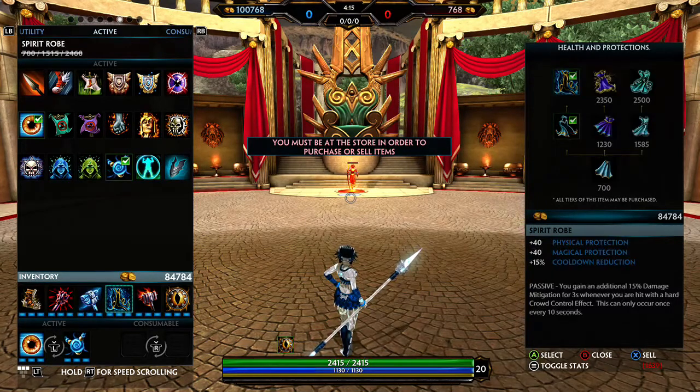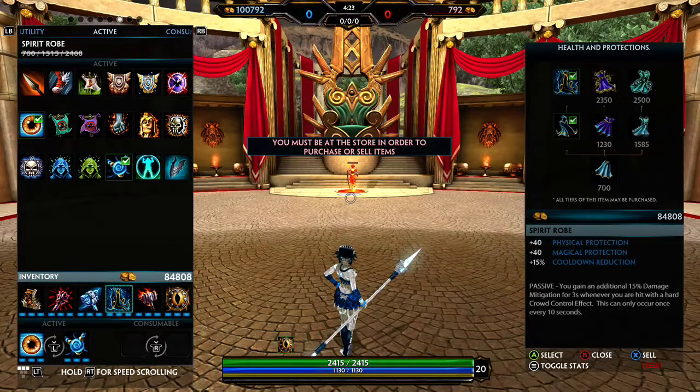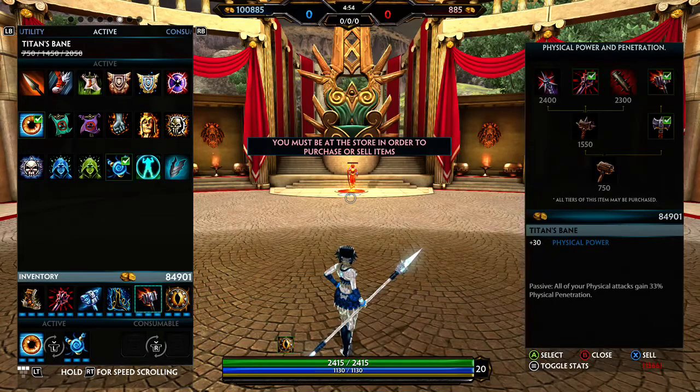Spear Robe is a standard build item. You want max CDR — the 40% cap — and you get 25% from Yotans and 15% from Spirit Robe. Spirit Robe also gives you 40 physical and 40 magical protections, plus 15% damage mitigation for three seconds when you're hit with CC. That's huge because you're going to be in the thick of team fights, and if you get hit with any stun or Janus portal or any CC, you get 15% less damage for three seconds, which lets you fight without getting bursted down.